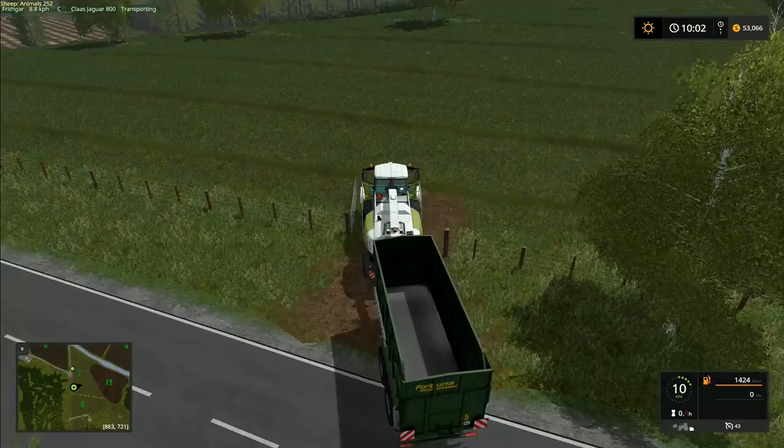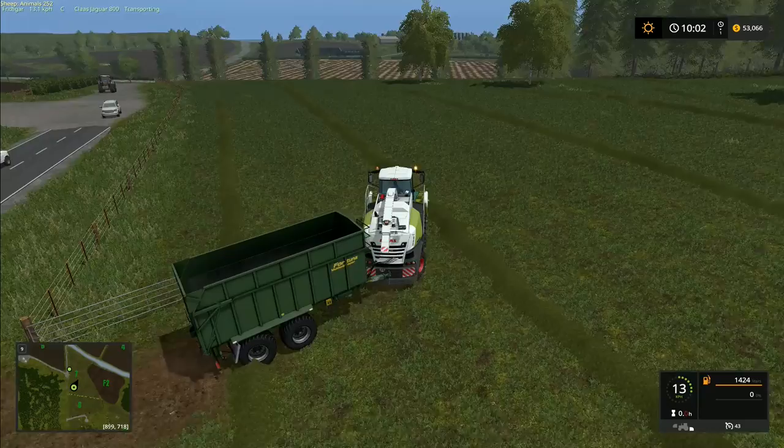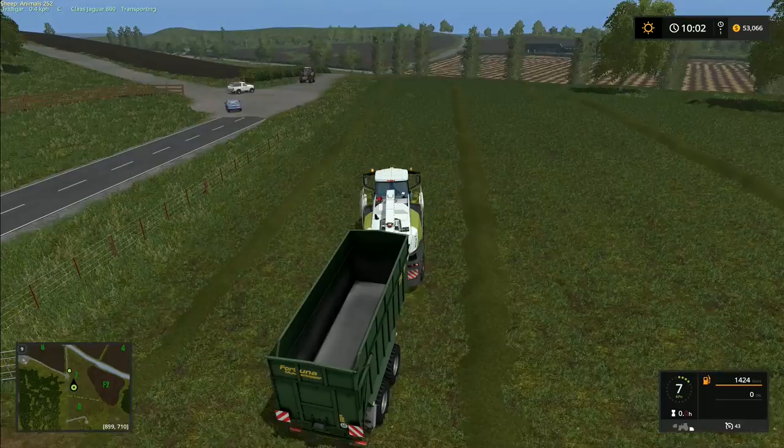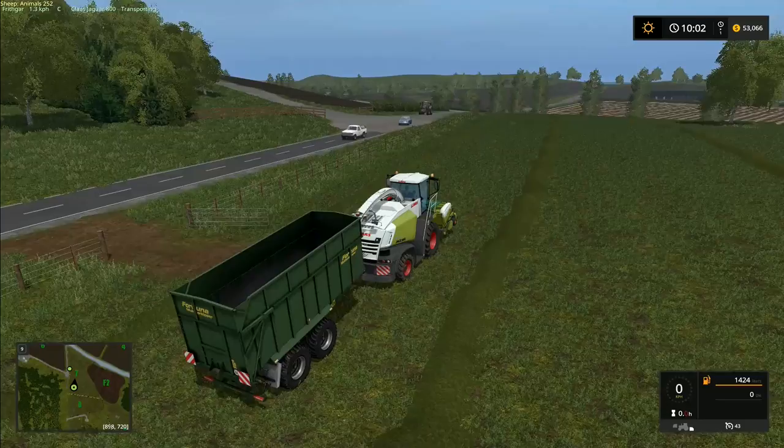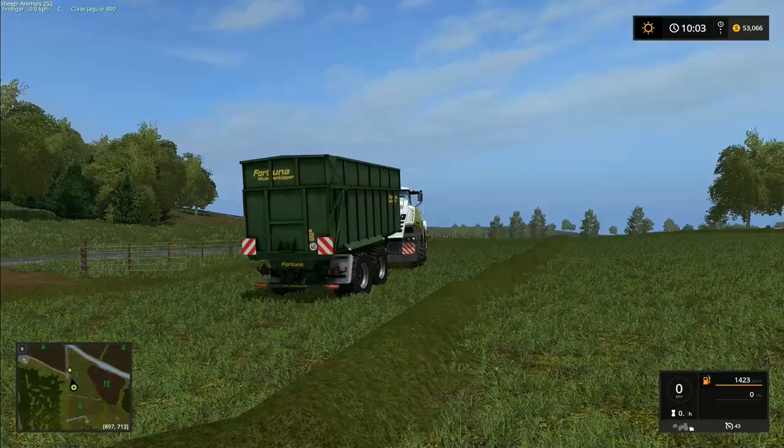I'm just pulling into the field with the forager and we've got the trailer on the back. I'll do the first time around the field with the forager pulling the trailer, and then we'll see about using the tractor to run loads up to the clamp at the top. One thing I haven't actually thought about is how we're going to level the clamp - I suppose I really should think that far ahead.